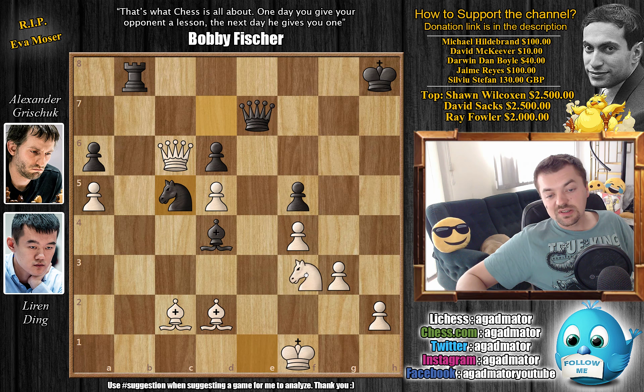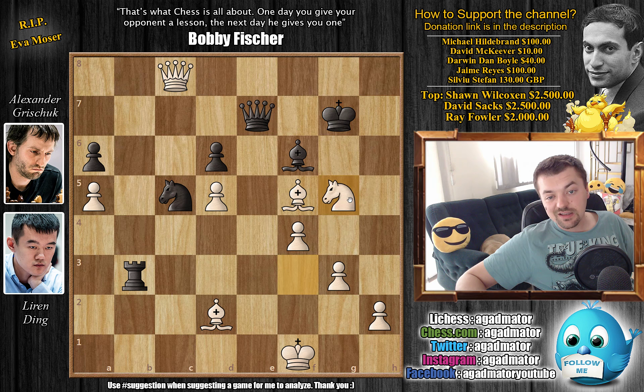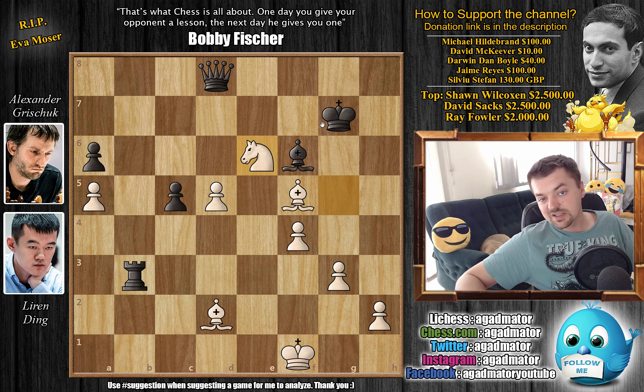Knight to c5 by Grischuk. Now comes knight to f3, and bishop back to f6 — just controlling the f3 knight with this opposition very nicely. And bishop captures on f5 by Ding. Rook goes back to b3, with an attack against the knight on f3. Queen to c8 check with king to g7, and now comes knight to g5 — offering a knight, and you do have to capture it. It's quite a poisonous position.